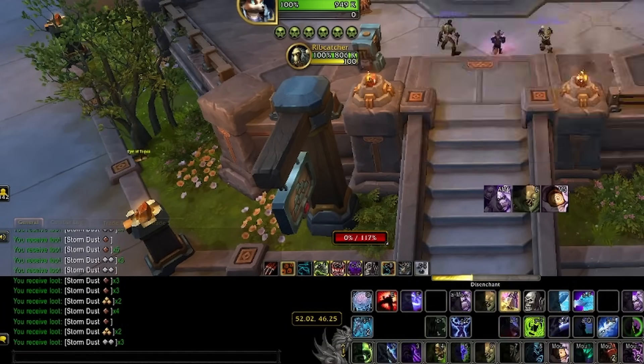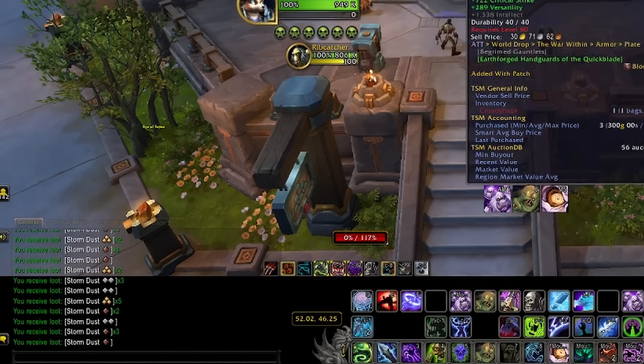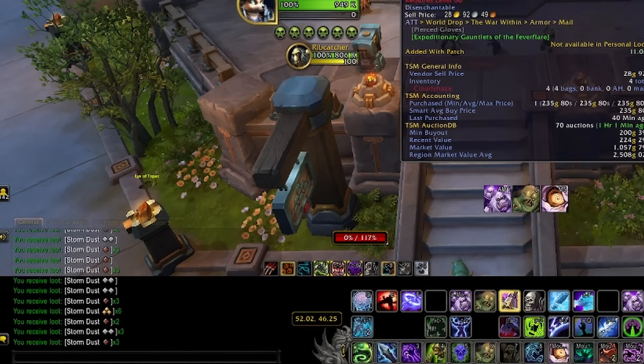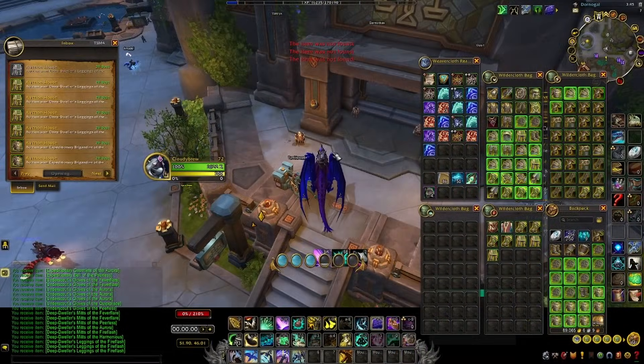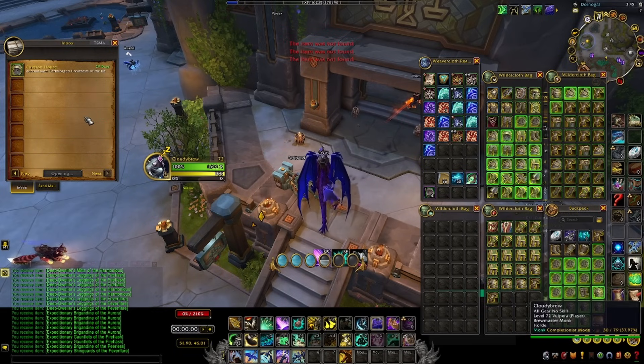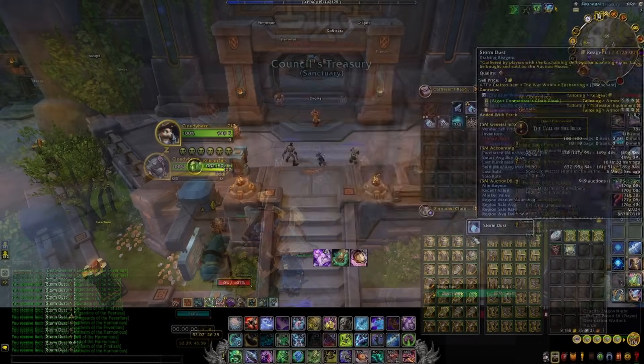I did an experiment and bought 146 green BOEs on the auction house, spending an average of 270 gold each for a total of 40,000 gold. Then I disenchanted all 146 green BOEs to see what my profit would be. I ended up making back about 80,000 gold, which is about double — actually really good. I only spent about 30 minutes buying the greens and disenchanting them.